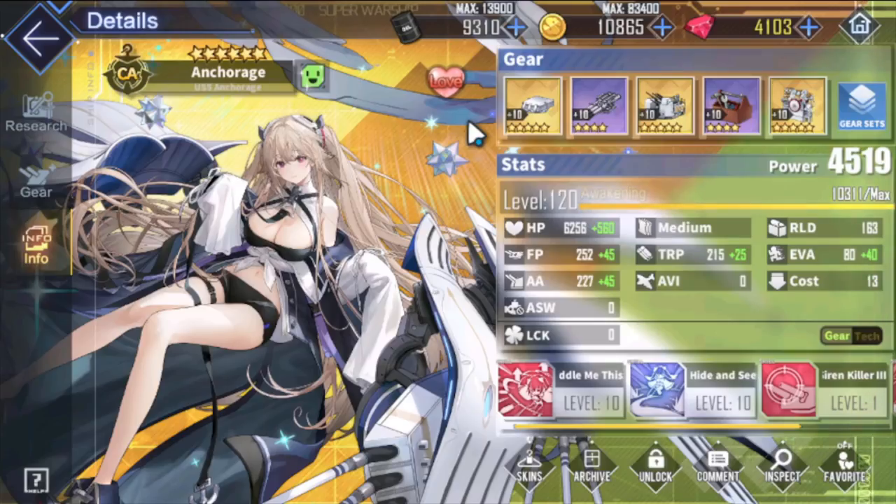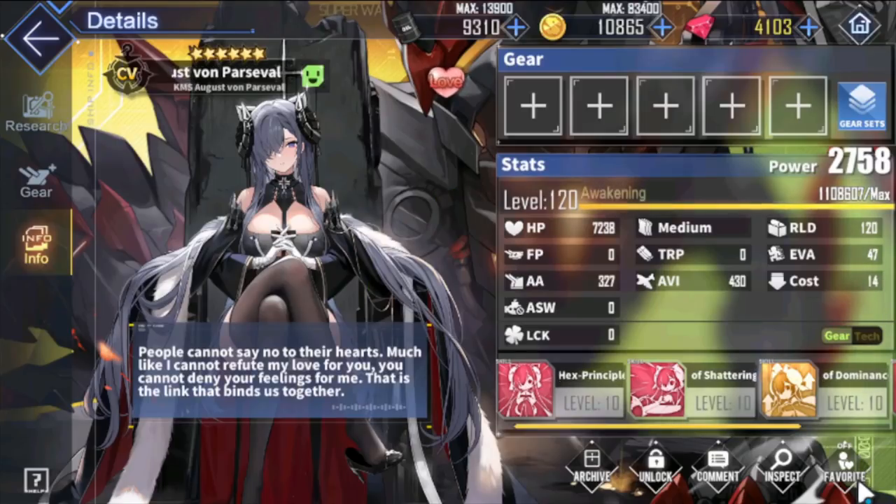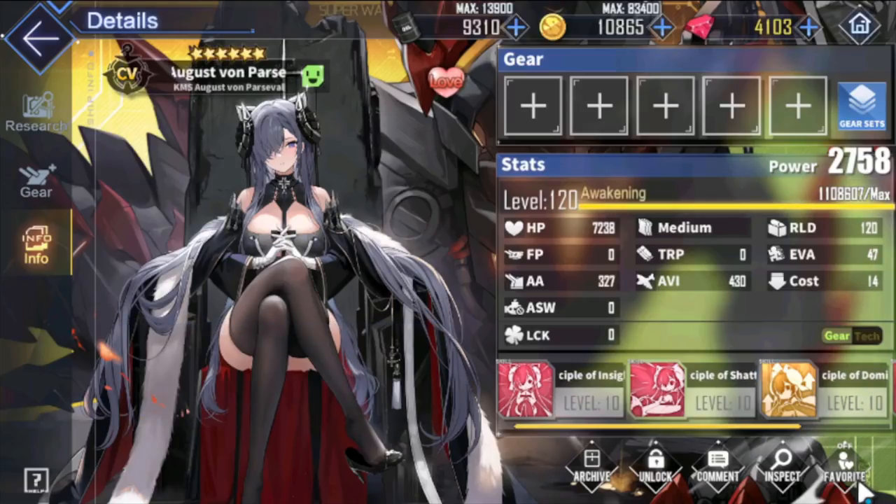Number two is August von Parsifal. Initially in my first impressions I said she wasn't going to be a great ship — I took that back after I made the showcase a few weeks ago. She's not bad at all, a very strong damage dealer. The issue is that for absolute top-end content — like trying to single-burst a level 6 abyss boss for a top META-15 score — there are better damage dealers out there: Shokaku, Shinano, Arc Royal. But that said, she's really really good.